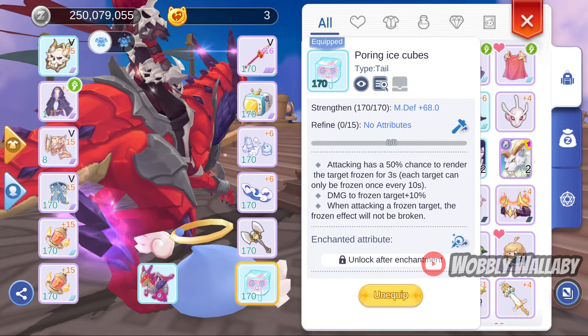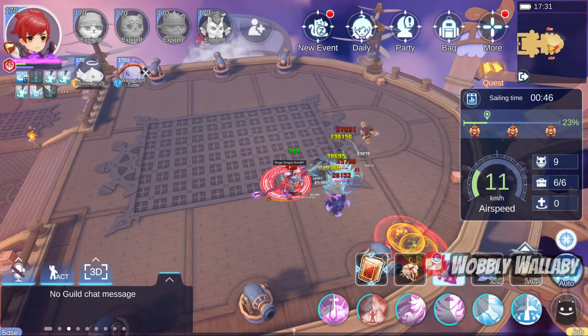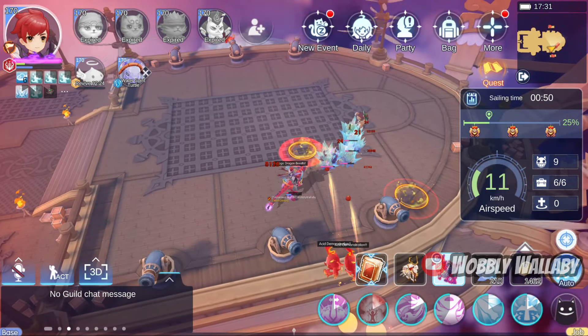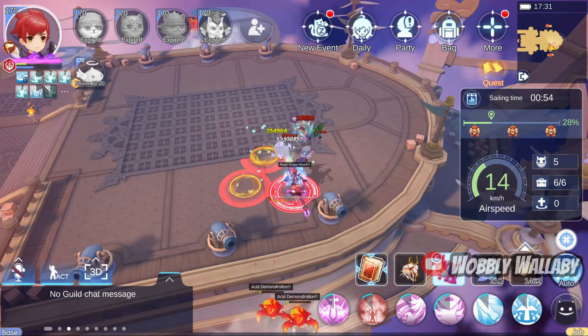I show how the pouring ice cube works well with Magic Dragon Breath — you can keep targets frozen for great crowd control. This gacha also makes this build quite strong. You can use it to annoy people in PvP, or keep things frozen in Oracle Dungeon or White Star Airship.